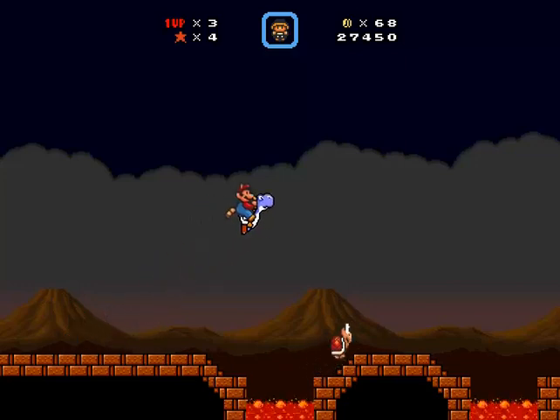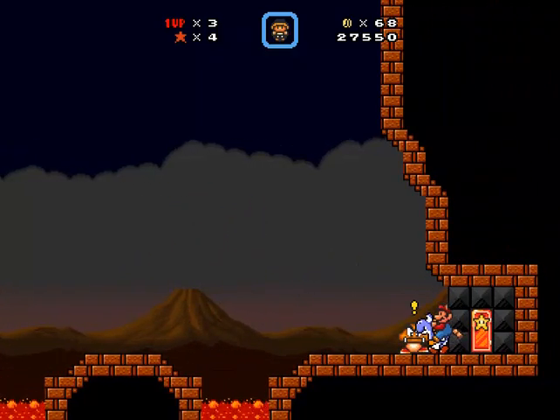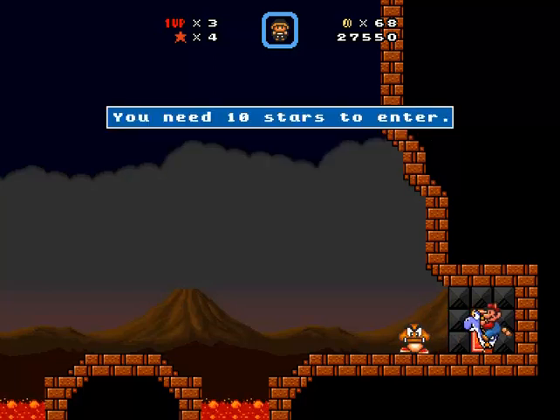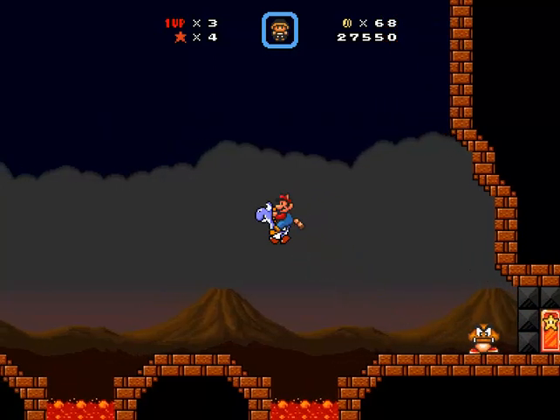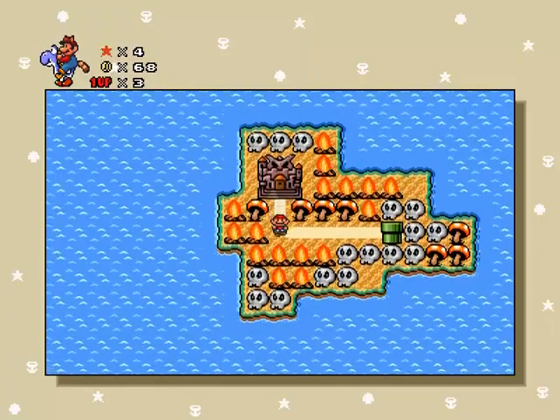This hack is definitely not going to be over — I guarantee it's going to be just like Mario RPG. There's a star door — the doors are magically sealed. Put together ten star pieces to open it. I only have four — lame. Thought I had called it but I did not.